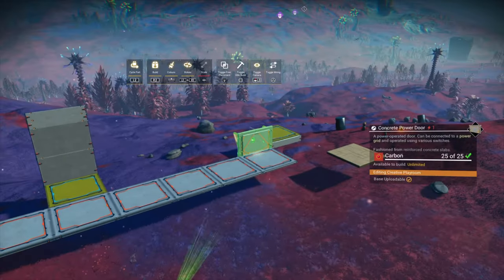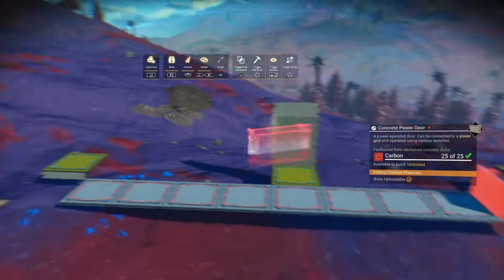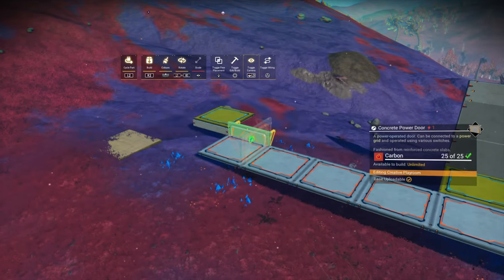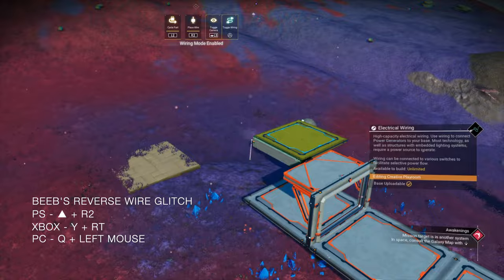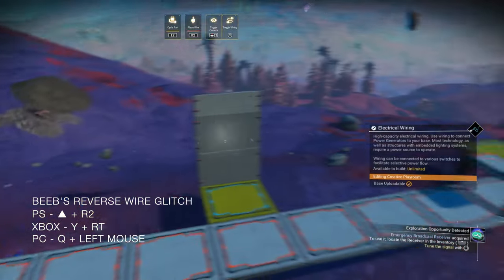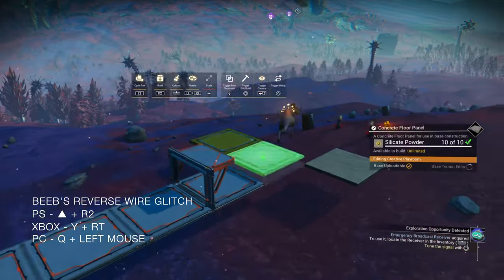First things first, we're going to place two garage doors as so. Green state a floor panel and reverse wire glitch by hitting the place and wire button at the same time, and pull the wire to the garage door.